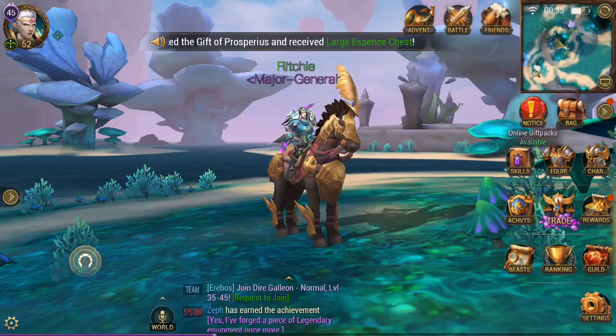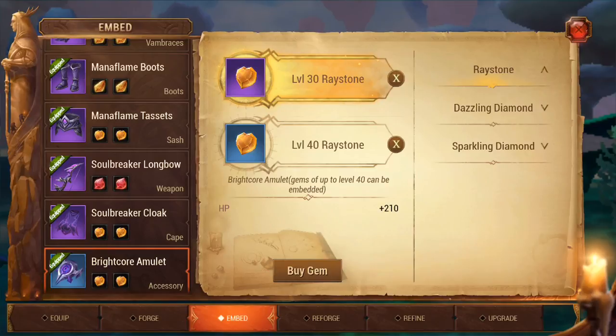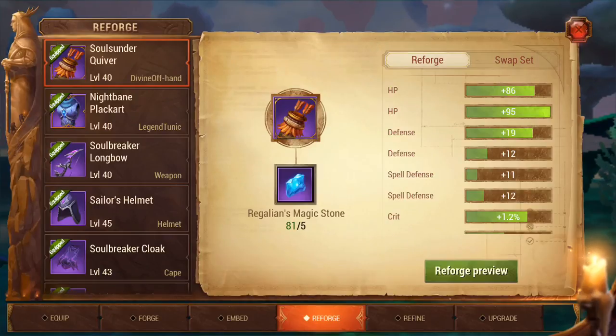The next way that you can obtain more hit points is just by increasing your equipment. If you go on your reforge, then you can keep reforging until you get higher increases. You can see here on this legendary that I've got, I've got two hit point increases as well as the base hit points. So it all adds up and it does add up quite nicely.